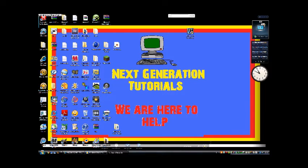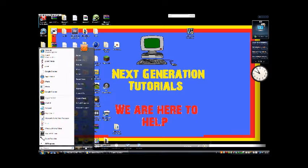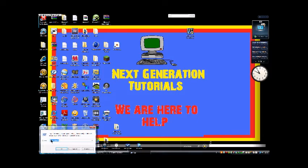Click on your Start menu and type in 'run'. You're going to type in percent sign, appdata, percent sign, and then click OK. I'll just leave that up for a few of you that might be slow typers.